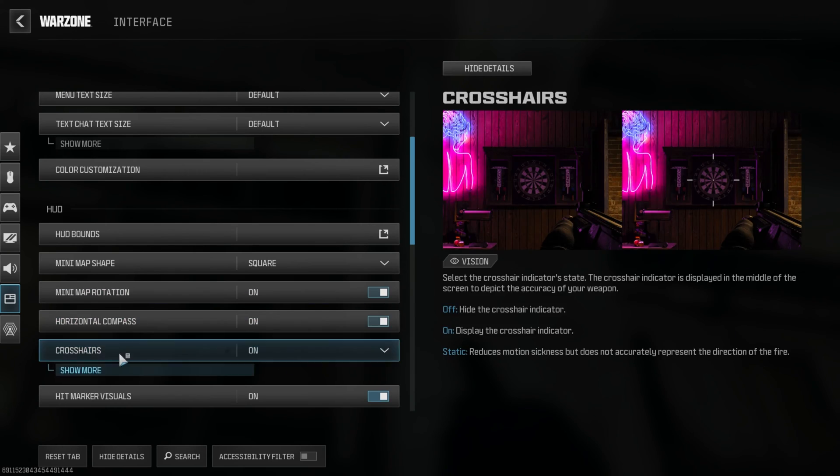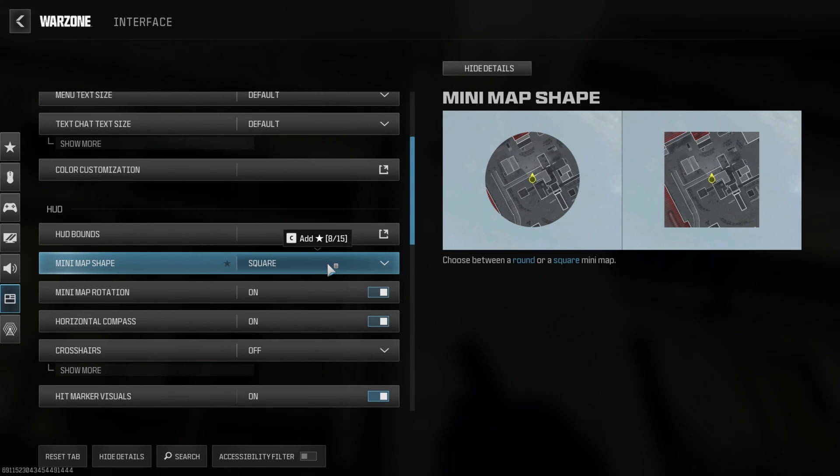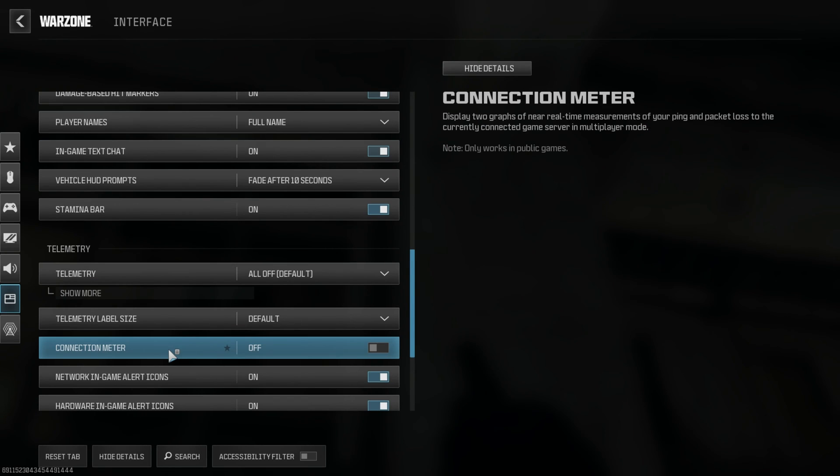Now scroll down until you spot the HUD section. Within this section, you'll come across the Crosshairs option. To bid those crosshairs farewell, simply click here and select Off from the dropdown menu.